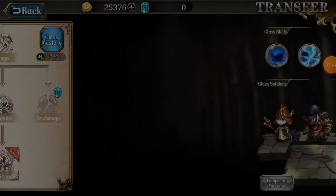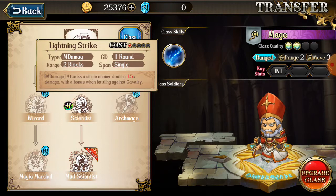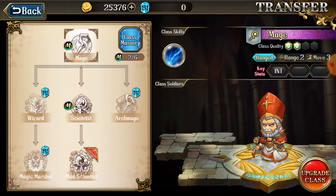You get him as a mage, and that's where you get lightning strike. It's effective against cavalry units and it's a single strike. You also get a construct — that's your first skill to get, which is really good since his talent is relying on constructs.